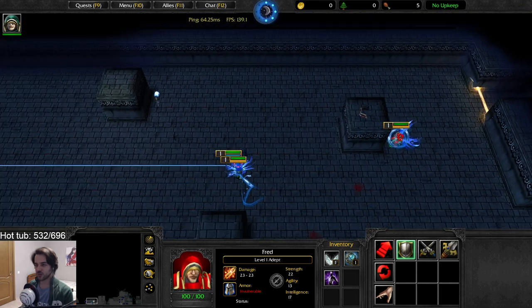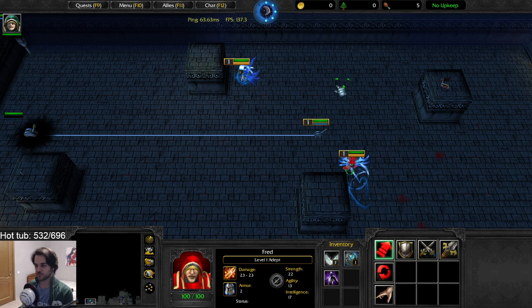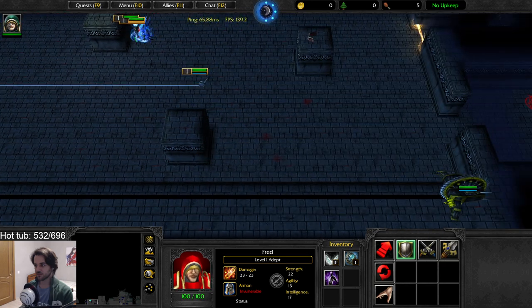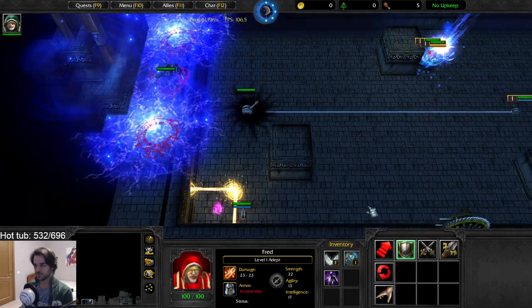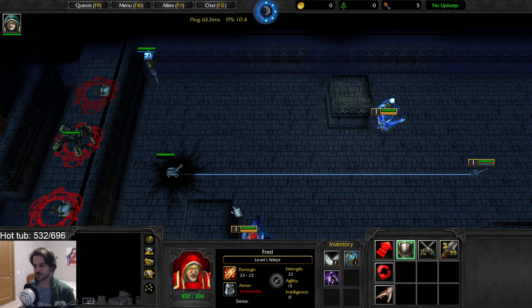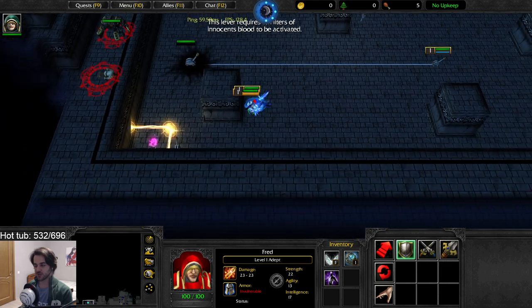We have to let it go through. It's going to be a tough one. Now it goes through — hit the lever! Come back. Nice, we wait. 'The level requires 10 liters of innocence blood to be activated.'